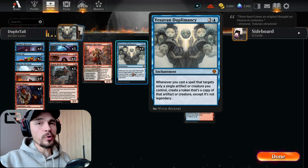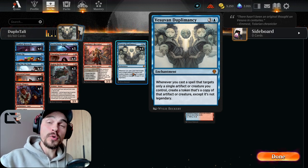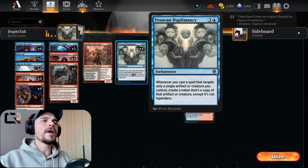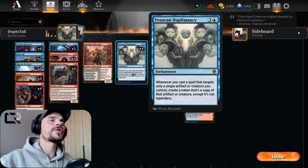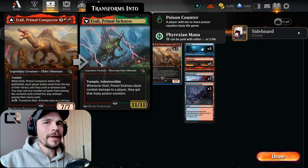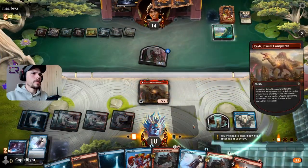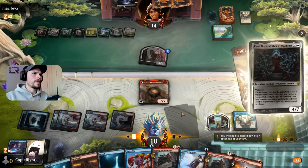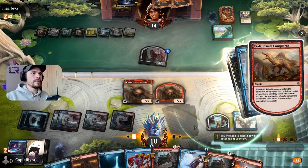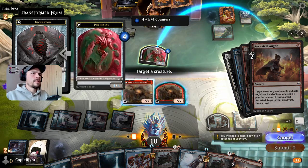Let's talk about the deck and this 4-mana beautiful enchantment: Vizuan Duplimancy. Whenever you cast a spell that targets only a single artifact or creature you control, you create a token copy of that artifact or creature — except it's not legendary. What would be so cool to copy? Our Italy, of course. When we copy the Italy, Italy finds something we can again point at our creature, on our Italy, with our 1-mana spells that again create copies of Italy.